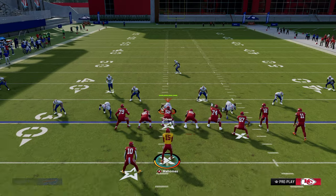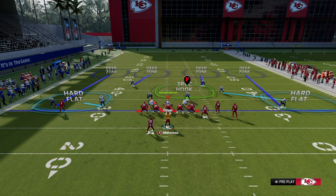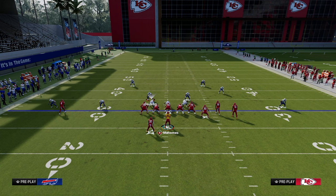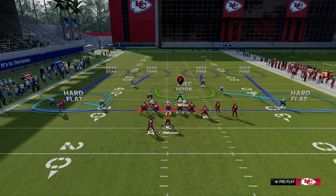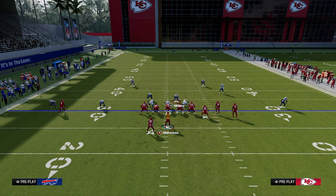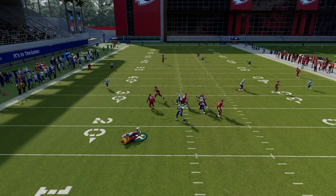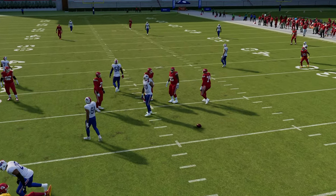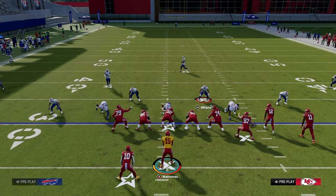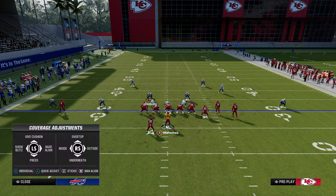Another very popular defense a lot of people like to run is a Cover 4 base — it might look something like what you see on your screen right here. Typically this defense will have two yellow zones underneath, and if it doesn't, it's a little easier to manipulate because the user really has to sit on the running back route. Same basic idea here — if I have enough time in the pocket, I'll drop back so you can see accurately what I'm talking about with the route combo.